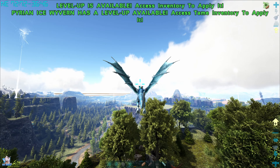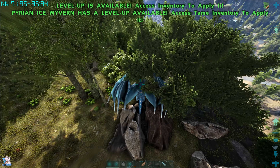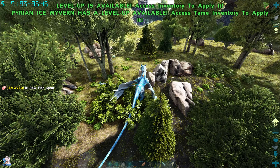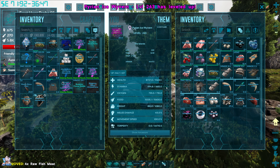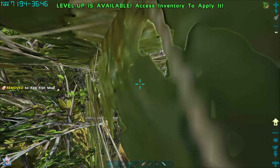He was around here — I don't know where he went. Is that a tiny little frost wyvern? He's only level 55. I need to get the stamina up to about 2000 and then we'll talk.